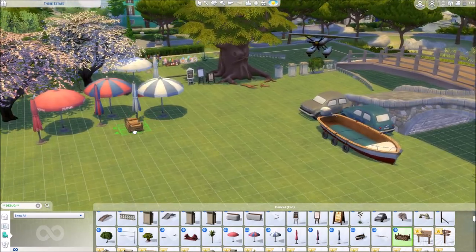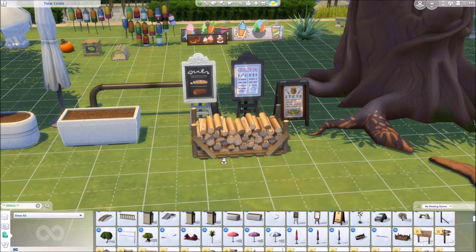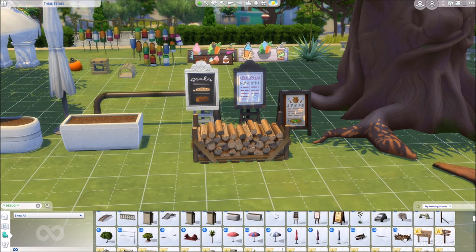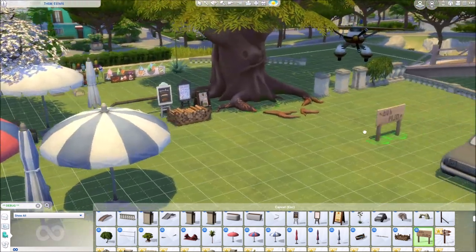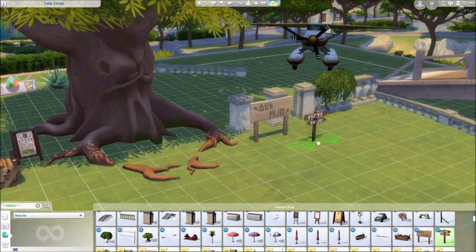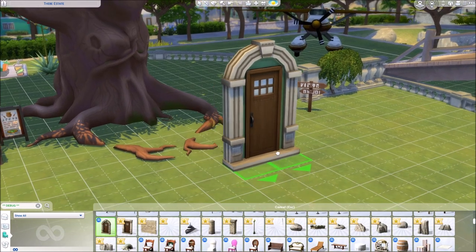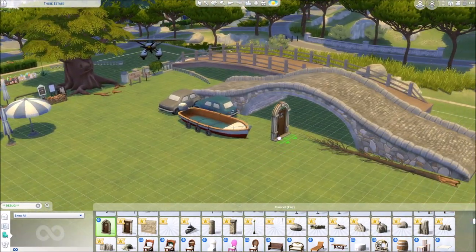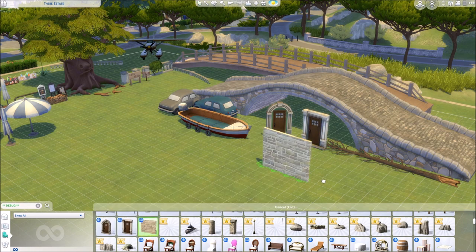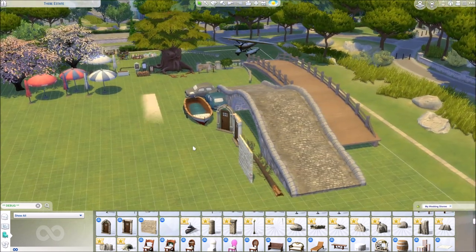Another tree — I think we have this falling-over tree in several packs, like with snow on it in Outdoor Retreat. It's in debug just like that. Then — oh, this is new! Yes! This is really cool. I actually want this to be a normal object so people can access it easier. Then we have a street sign for a lane — no swatch. Another street sign. More doors — probably from the upcoming houses. These are not functional doors, just decoration — no swatch — and a wall fence thing.